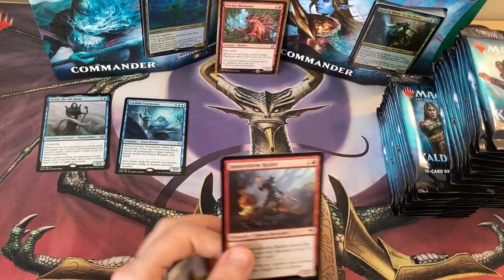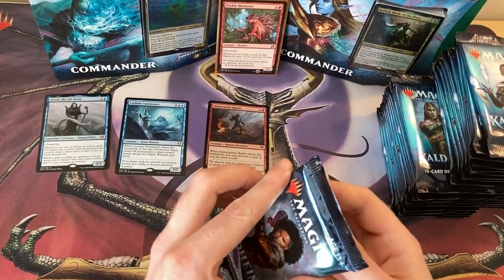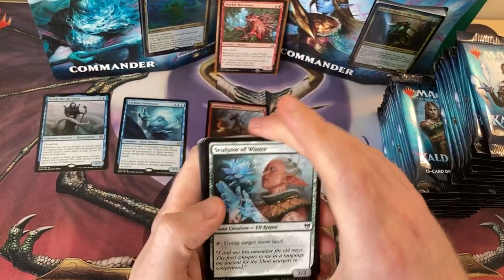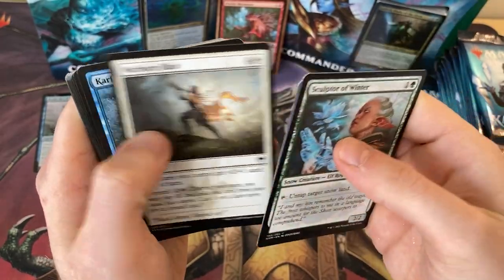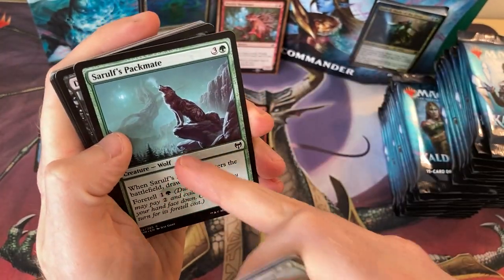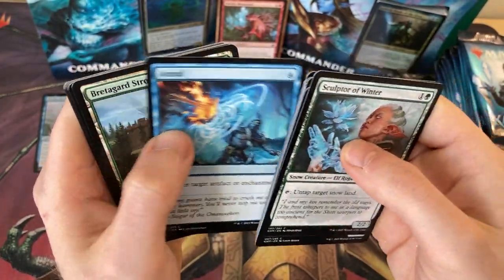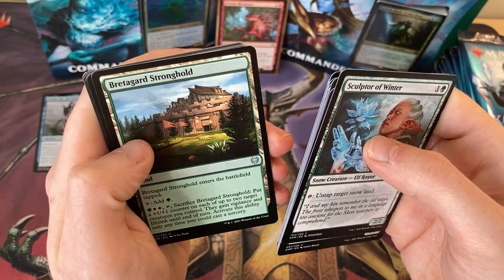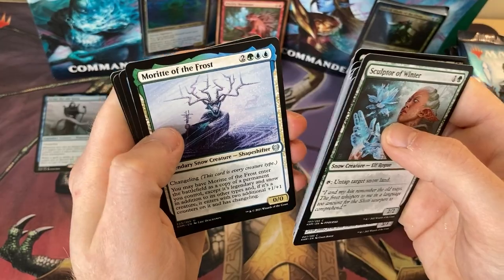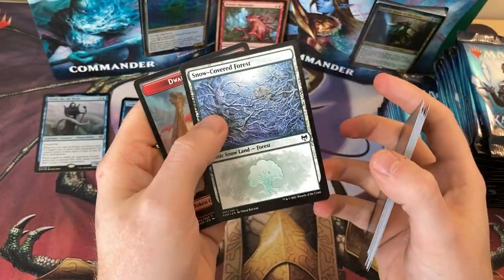We've got the Immersturm Marauder. On to pack number three. So this is my first time doing these videos — YouTube Master Lewis has asked me to open the box and see if I can show you guys what I've got. Bretagard Stronghold. Nico Defies Destiny. Moritte of the Frost, another shapeshifter — very, very cool, a little simic one. And there is another Cyclone Summoner.